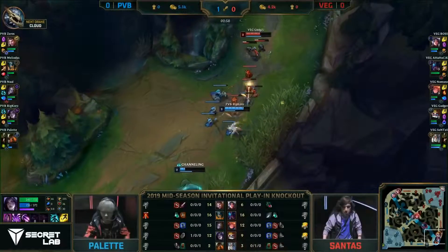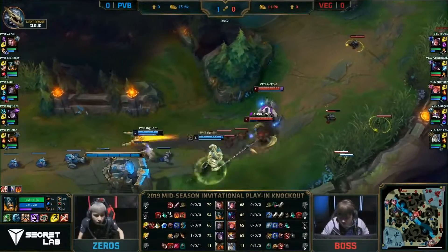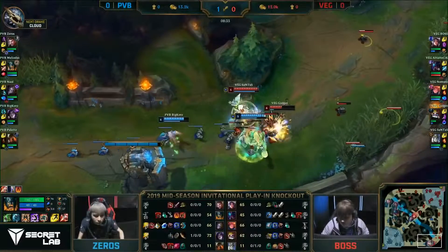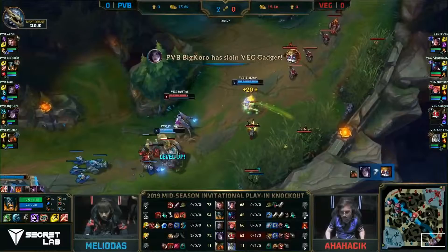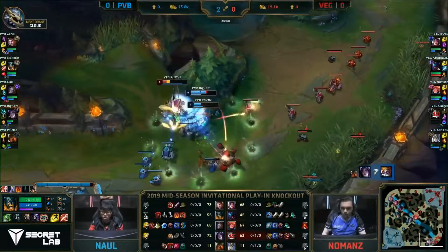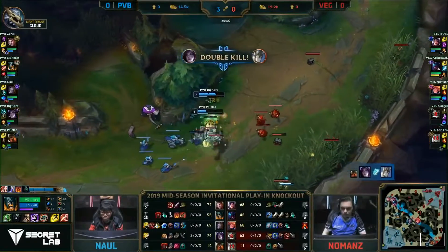It felt like both teams didn't really know how much damage they're going to do, just trying to farm up as the waves are constantly crashing in. Another good hook there for Pallet. Gadget does have the ulti ready, Big Coral charging in with the killer instinct — flashes forward, grabs the kill, and now it's Santas in trouble. Pallet hits 6, pops the depth charge, and it's goodbye — a double kill for the biggest of Corals!